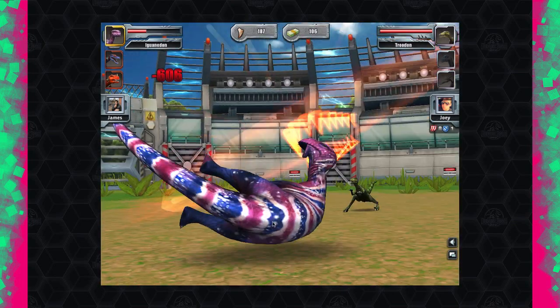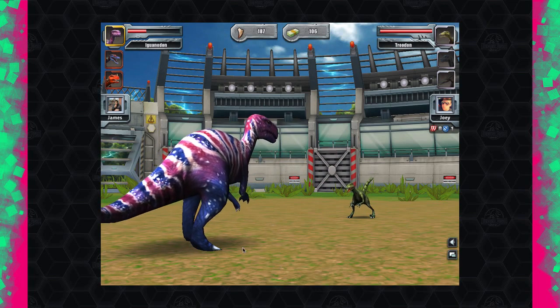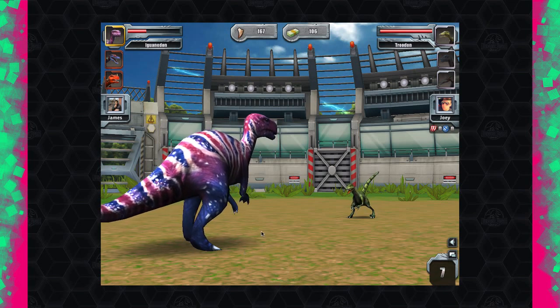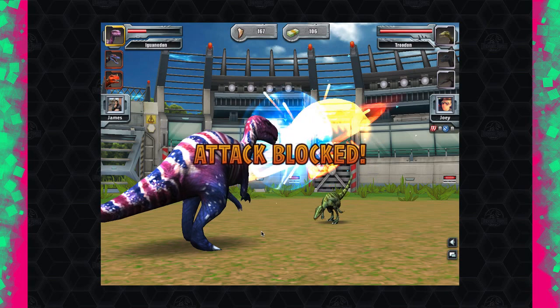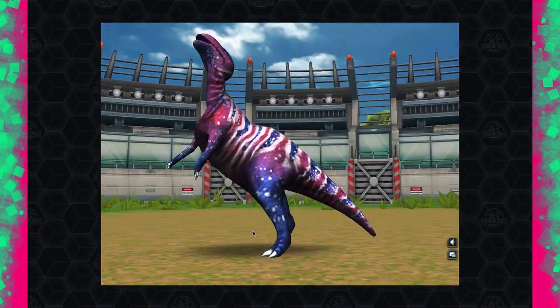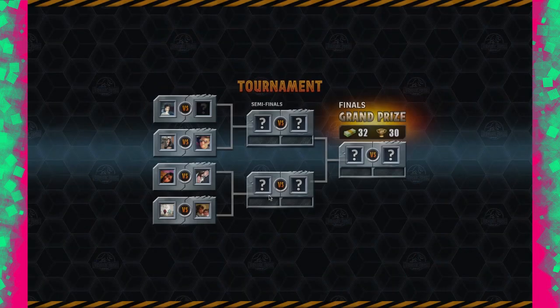He goes for a block — I won't risk it since I think I can take it out anyway. This Troodon could actually be the end of me; this could be quite a close game. I go for a heavy and he blocks — he's used his own claws too. I'm not going to lose this tournament, so I'm going for the special. He deliberates whether to use claws on the final but doesn't. We go for the heavy and that's it — a close one! We used the Iguanodon and we're into the semi-finals.